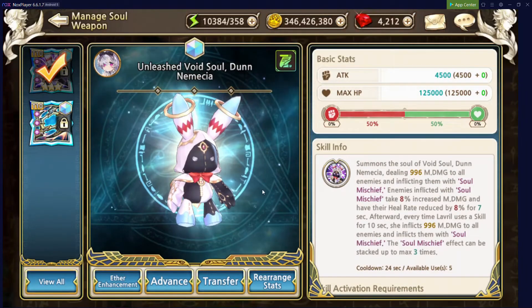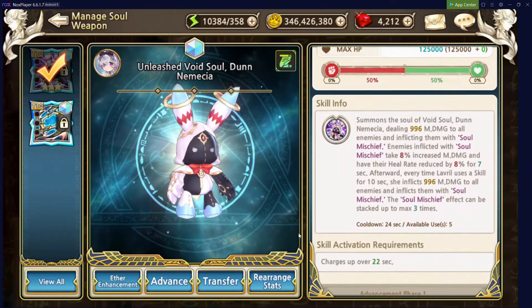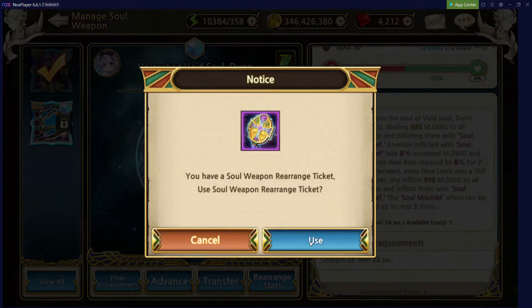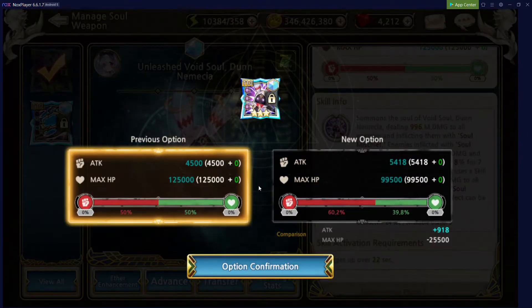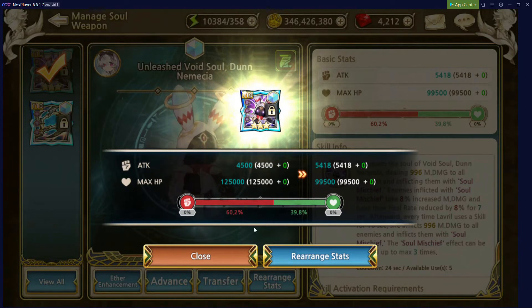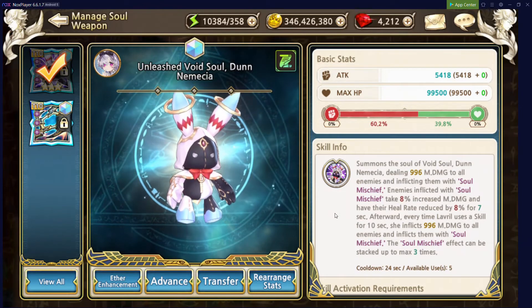Moving on to Manage Soul Weapon. One key option here is the Rearrange Stats. We currently have 50% Attack and 50% HP on this Soul Weapon. What we can do is hit Rearrange Stats — I have some Rearrange Soul Weapon tickets — and this is going to randomly re-roll the Attack and HP percentages. After doing so, we got 60.2% Attack and 39.8% HP. On your main DPS, you definitely want more Attack than HP. If you happen to roll more HP, do not take the roll — stick with 50-50. The more Attack you have, the more damage you'll do, and it will ramp up your damage quite insanely. I recommend rearranging until you get above 60% Attack for your main DPS.